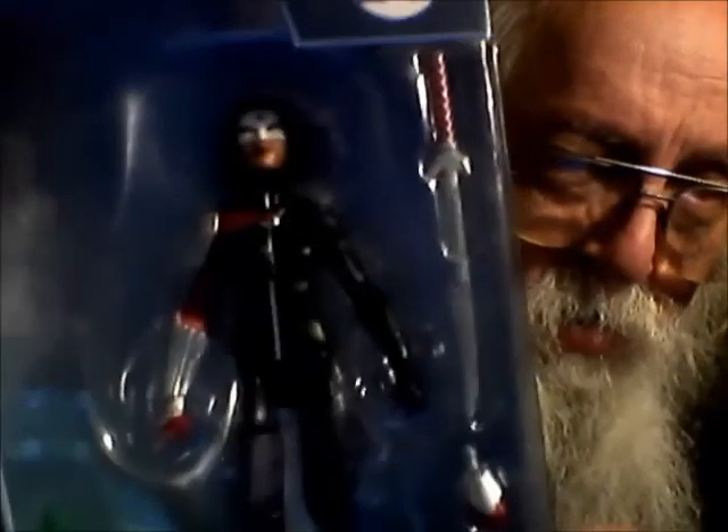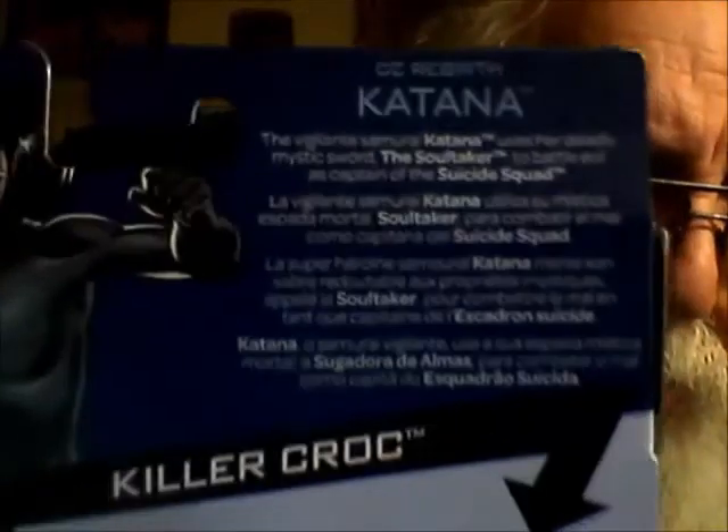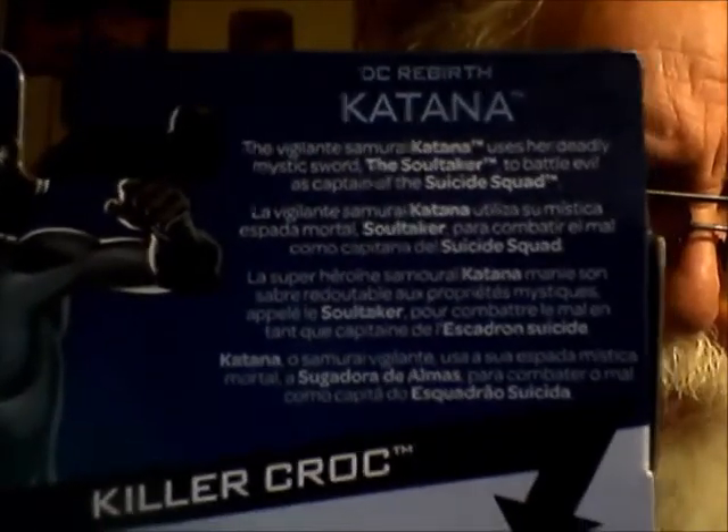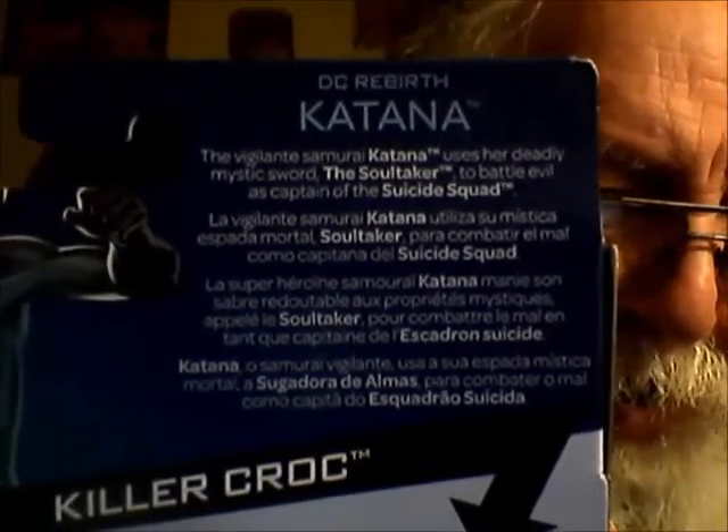I'll pull her out — there's the figure, and there are really a lot of legs. She has a sword — interesting story with the sword, they call it a soul taker or something. There's a spare hand from that side, more of the body, not more of the hand. The visual energy: Samurai Katana uses her deathly mystic sword, the Soul Taker, to battle evil.